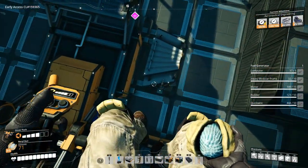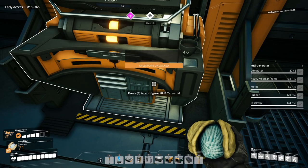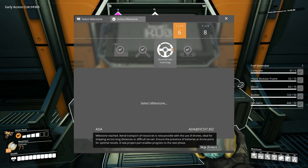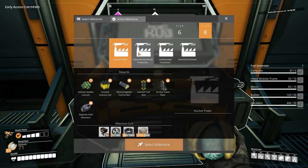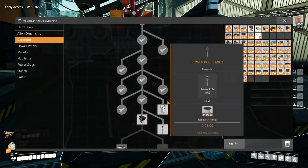You know what, I can actually access you. There we go - milestone reached! Aerial transport of resources is now possible with the use of drones, ideal for shipping across long distances or difficult terrain. Ensure the presence of batteries at drone ports for optimal results - yeah, this is the drones I'm talking about, enables progress to the next phase. Okay, we're gonna have to make supercomputers now, or radio control units - we can actually get this.